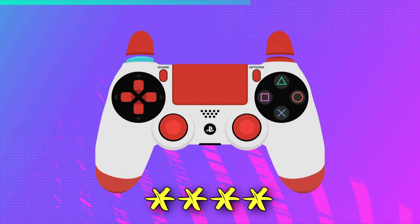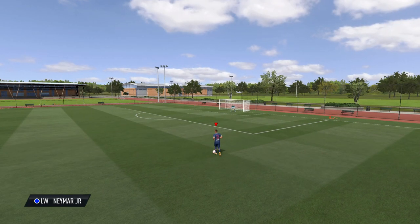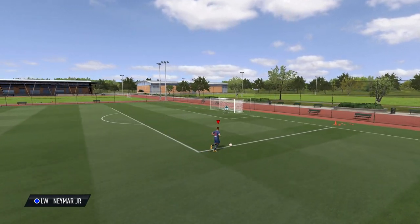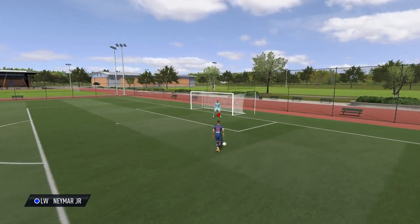For this skill move you need a 4 star skiller to perform it. All you have to do is hold the L1 button on PlayStation or LB button on Xbox and flick the right stick back and then left or right depending on which way you want to exit. This is a super effective skill move, one that I can see being used in the pro scene because of how quickly you can cut inside or change position to beat a defender.